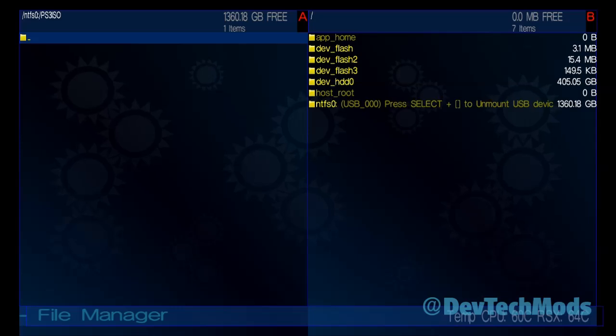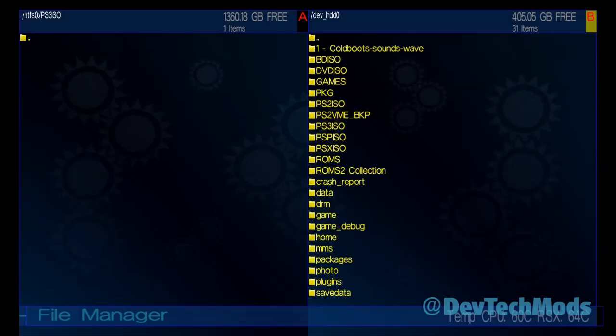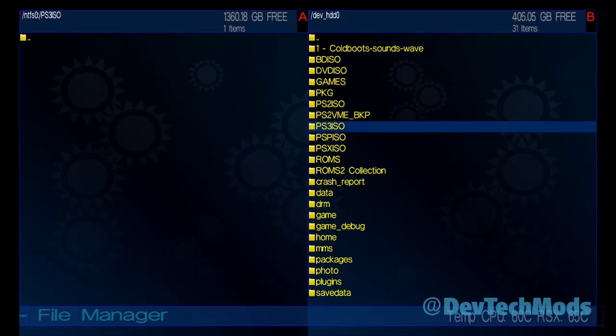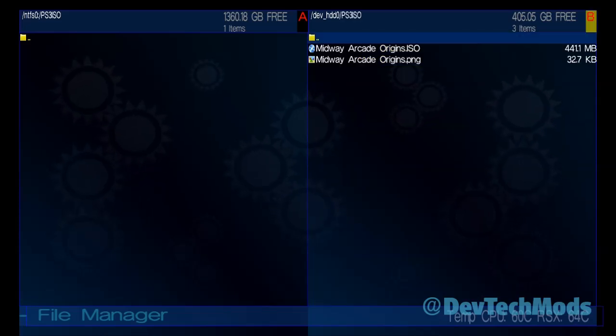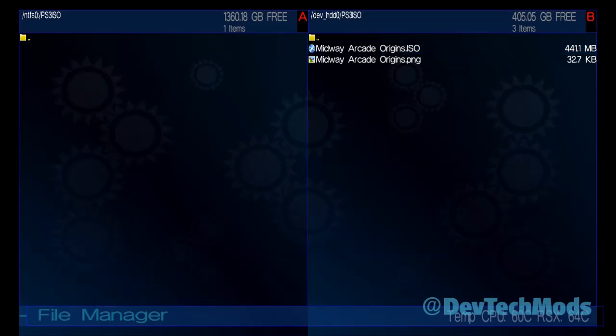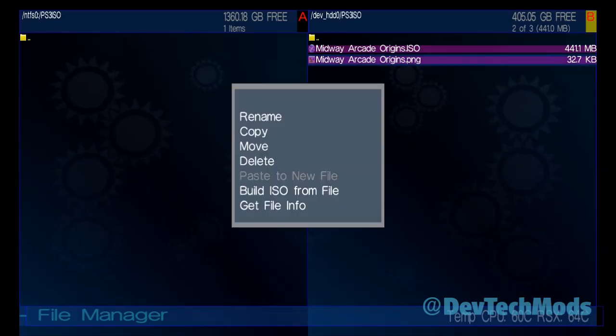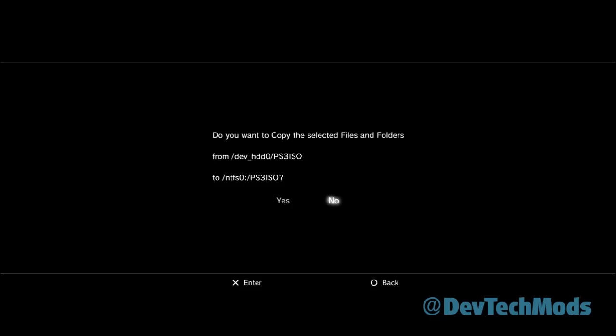Press X to open the PS3_ISO folder on the NTFS drive — it's empty. Hit D-pad right to switch to the other window, scroll down to dev_hdd0 and go to the PS3_ISO folder. Our Midway Arcade Origins ISO should be there. To select multiple files, press square on each one — select the ISO and then the PNG file. Hit circle and select copy, then press X to confirm. I'll fast forward through the copy.